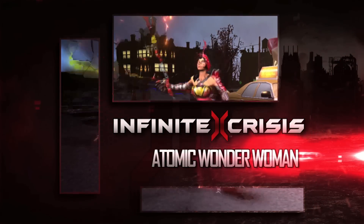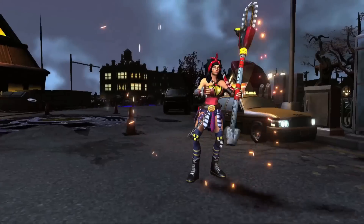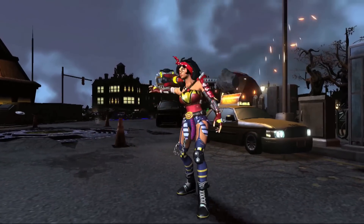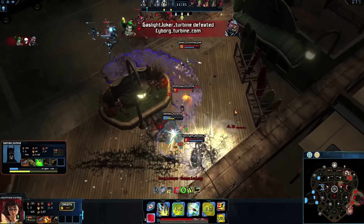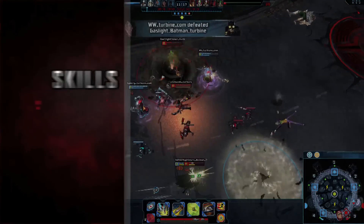In the aftermath of Global Nuclear Fire, Atomic Wonder Woman's mission of peace has become a struggle for redemption. A fearsome attack damage assassin with strong chase and escape, this Wasteland Redeemer relies on adaptability and huge burst damage.